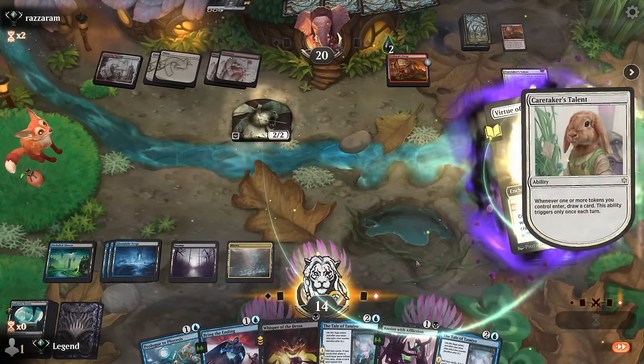That's a reason to keep Anoint over Cut Down for sure. Augury is good. We can hit for one and also Whisper our own token just to proliferate. We can use Augury to proliferate the saga, which then gives me access to counter spells at instant speed — that's a neat interaction.